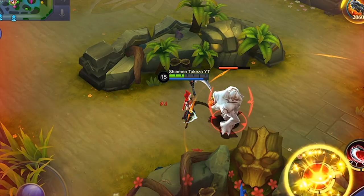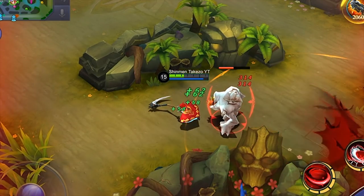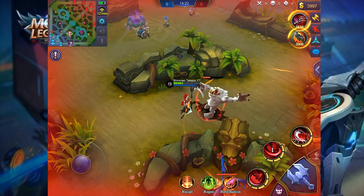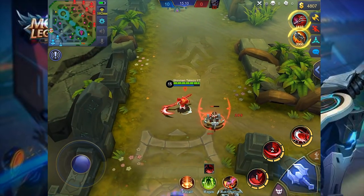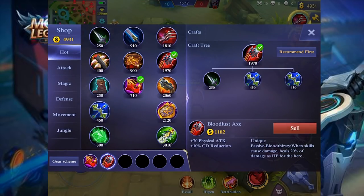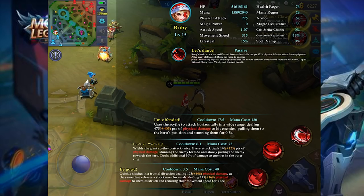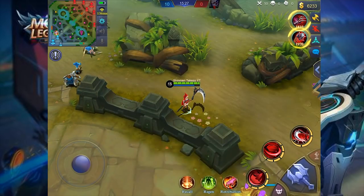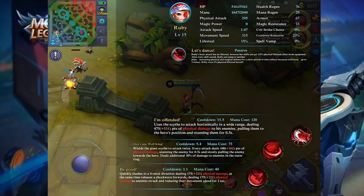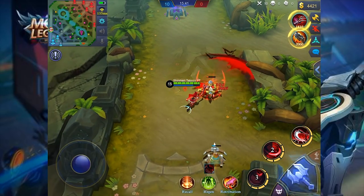As you can see, we are definitely below 40% HP and Bloodlust Axe doesn't have that additional effect. The thing here is it doesn't work with Ruby's passive at all. Bloodlust Axe doesn't give you lifesteal — let me show you. Without Bloodlust Axe I have 15% lifesteal by default, and if I buy Bloodlust Axe, nothing changes — still 15% lifesteal. So it doesn't give you lifesteal and it doesn't work with Ruby's passive at all.